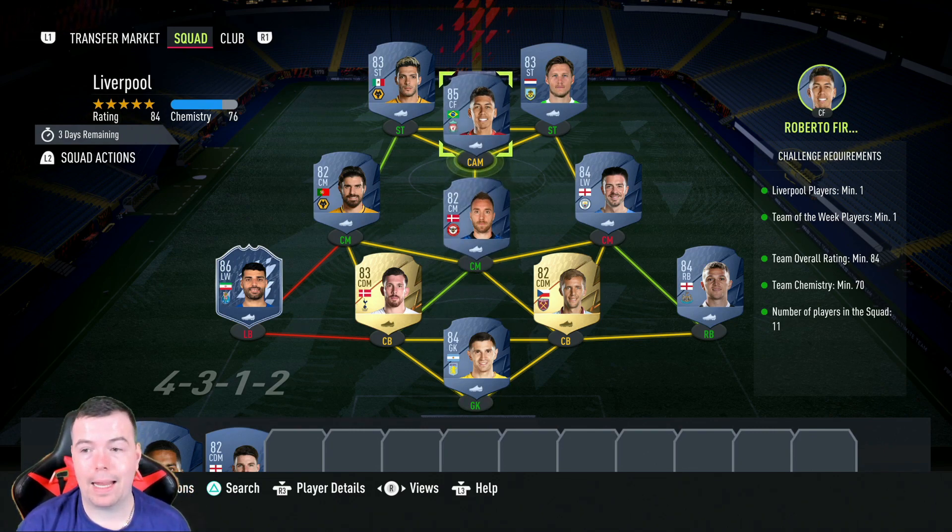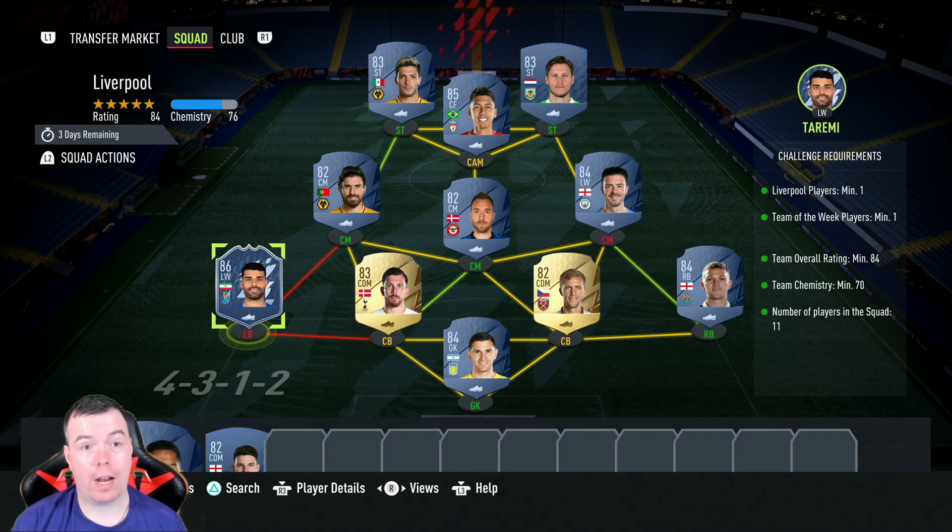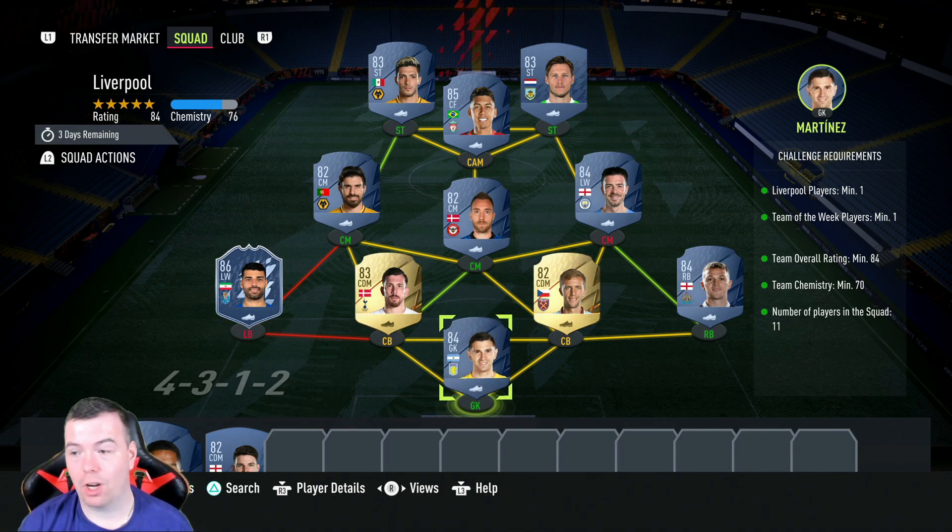Requirements for the Liverpool SBC: you need one Liverpool player. I've got Bobby there in the CAM position. Team of the Week minimum one, 86-rated — go for those because 85 and 86 is the same price, and 84s are catching up to the same price, so 86 is the best option. Team overall rating of 84, team chemistry 70, no position changes, loyalty of course, strong links, 11 players — Premier League is the way to go. Prem is stupidly cheap right now because people are opening that tradeable Prem pack.